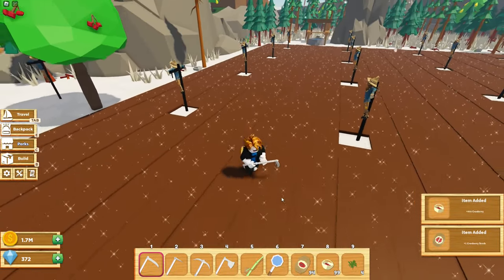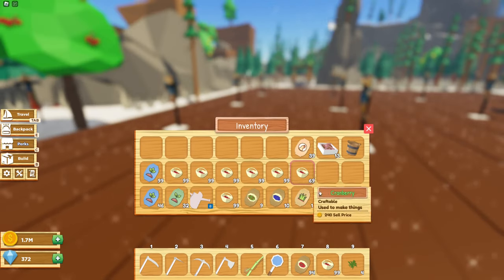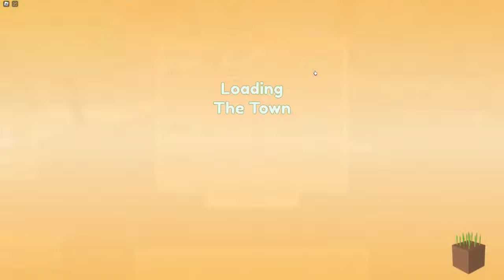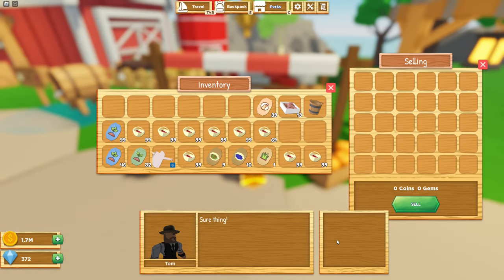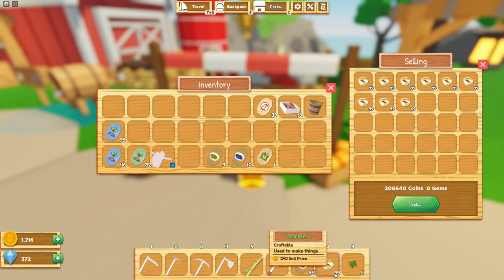We finished harvesting the cranberries. Let's see how much we got — quite a lot. We're going to go to Tom and see how much they can sell for. I'm not going to sell them yet, because I'm going to put them in the barrel to make a lot more. From just the cranberries themselves, we can make 200,000 coins, which is pretty good.